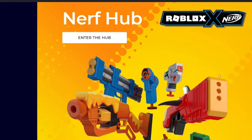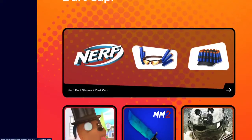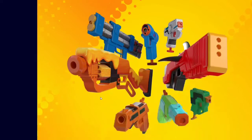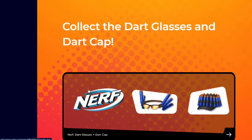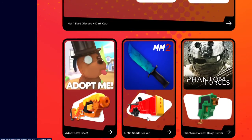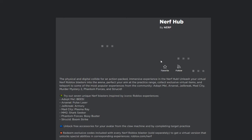Now we're in the Nerf hub page. To get the items you need to join the hub — the game — which is over here. If you click this button it will teleport you to the game page. These are the items that will be free for the Nerf event, and you can actually get these guns in these games too.